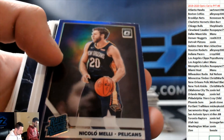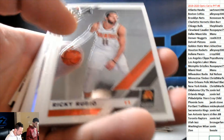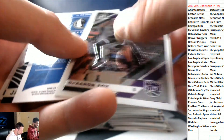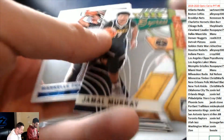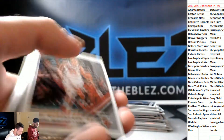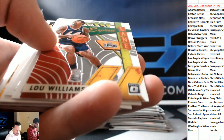Rookie hollow of Keldon Johnson — Spurs. Good Spurs break. Purple rookie of Mellie for the Pelicans. Jah — my house. Clackston Rookie, purple of Russ. Hollow of Miles Bridges. Tatum — my house. Auto of Ryan Brokhoff for the Mavs. And Manu. Purple rookie of Cameron Johnson.